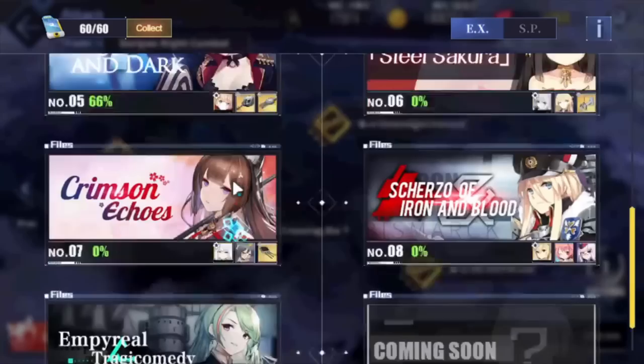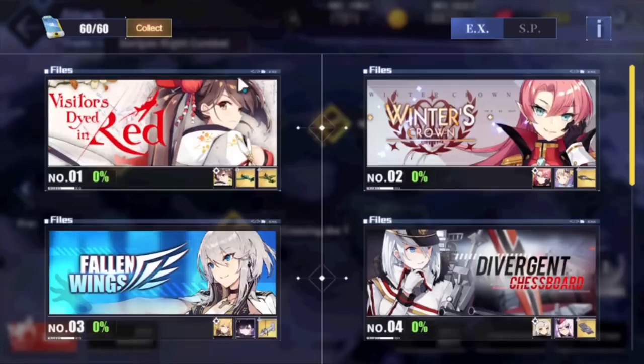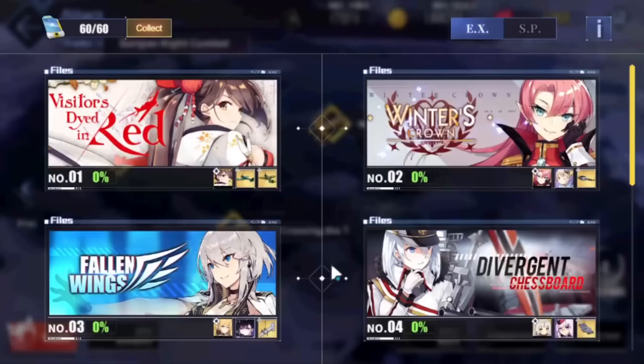Everything else isn't mandatory farming unless you really want specific ships. Farm Divergent Chessboard for KMS DD ships for fleet tech. Once you're done with all of that, go ahead and farm Polaris for gear skin boxes — that's basically the TLDR. These four maps are what I would put my main focus on: Duke of York, DD guns from Iris, KMS fleet tech from Divergent Chessboard, and gear skins from Polaris. Everything else you can grab later or they're not super important. That's it for this video — hope you guys enjoy it and I'll see you in the next one.